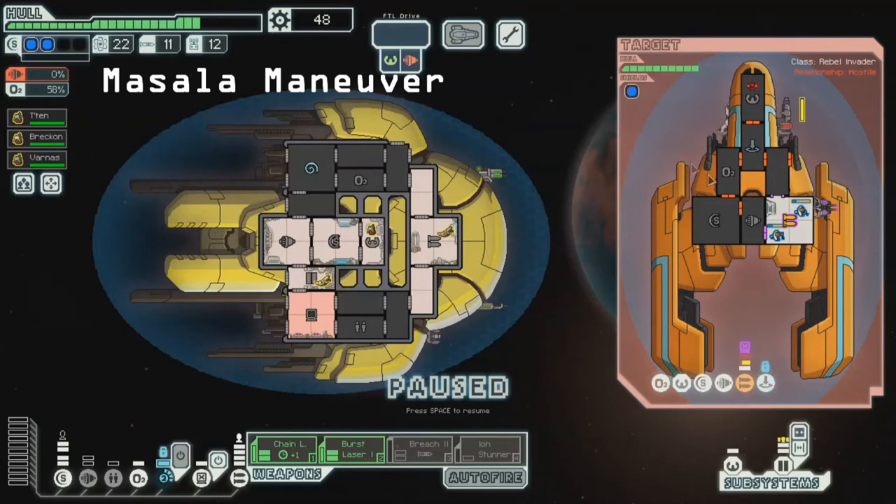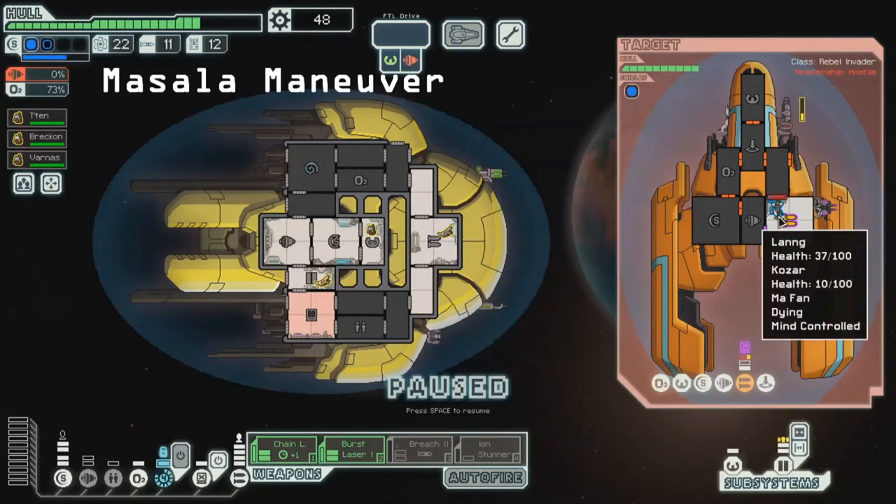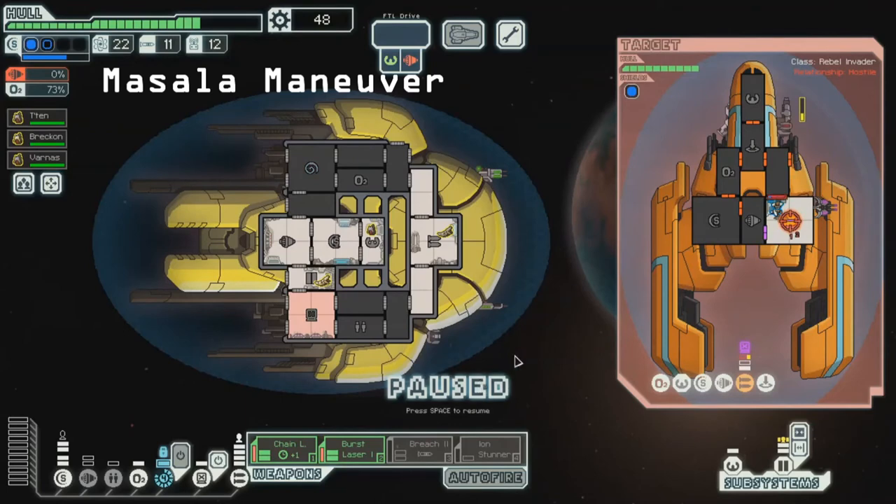We can also bring on the O2 — you can kind of mix and match strategies. We're doing a little bit of Masala, some of the boarding strategies, recognizing that they don't have a med bay. Mind control comes back. Both are in the same room — one's at 37 health — so that should finish them off assuming all our shots land. Something to also be careful about is doors — if somebody was beating on a door trying to get out and then another person comes, the door hasn't been reset so it only takes a couple hits for them to get through. Sometimes the doors will eventually reset and give you back full control.